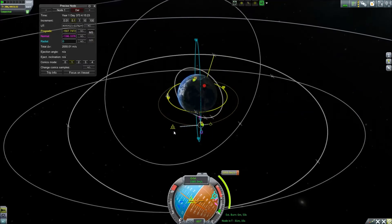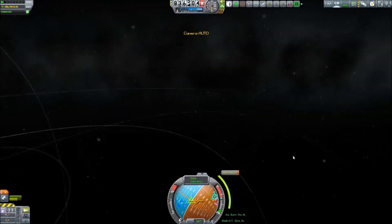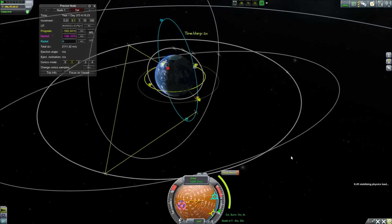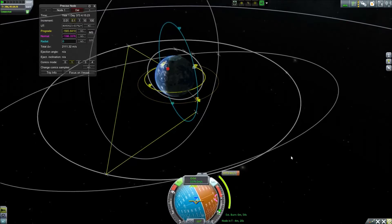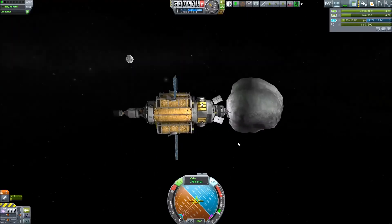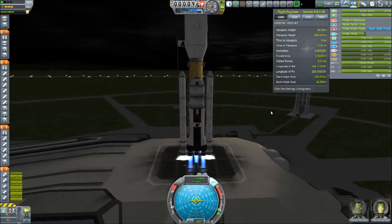Messing around with maneuver nodes — always fun to watch. We set ourselves up and actually have to start burning fairly early because, as you can see, it takes over 2000 meters per second of delta-V to turn this thing around, and it takes a long, long time. The earlier we burn, the better the position. We do make it into an equatorial orbit with still a tiny speck of liquid hydrogen left.